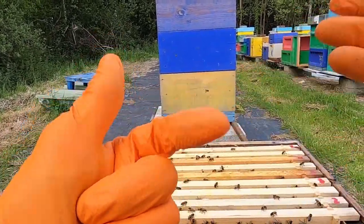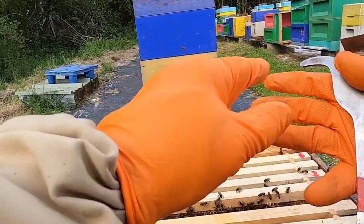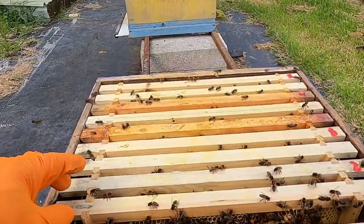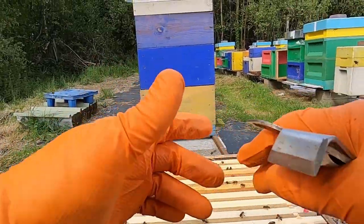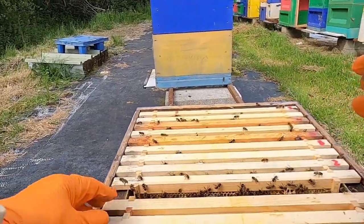On day seven the queen will come out — three plus seven is ten — so on day ten it will come out. The queens in cells here should come out tomorrow, so there'll be a problem finding the virgin queen because she's small and it's just a lot of hassle. Day nine is the latest day, day seven is a little bit too early — the ideal is day eight and day nine.